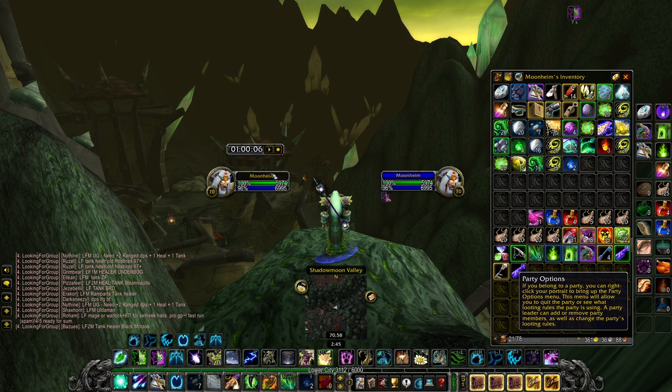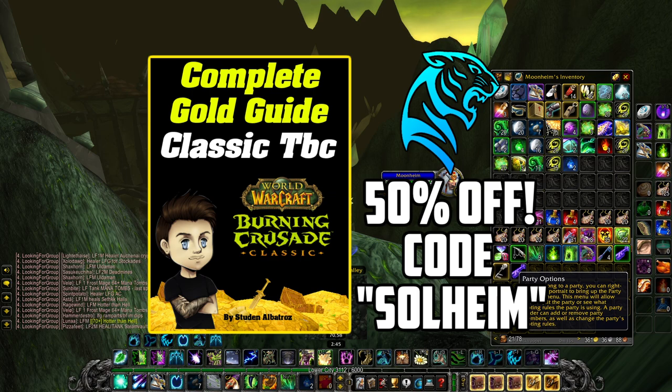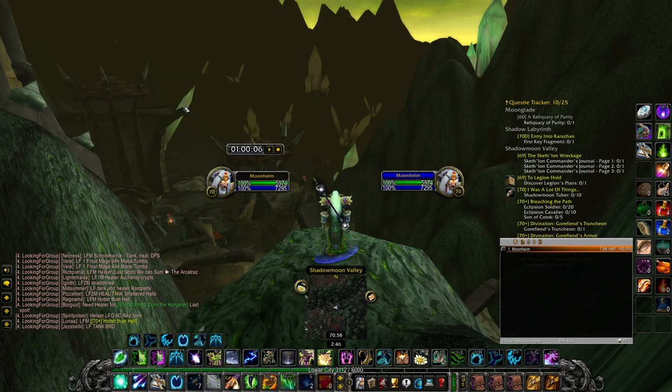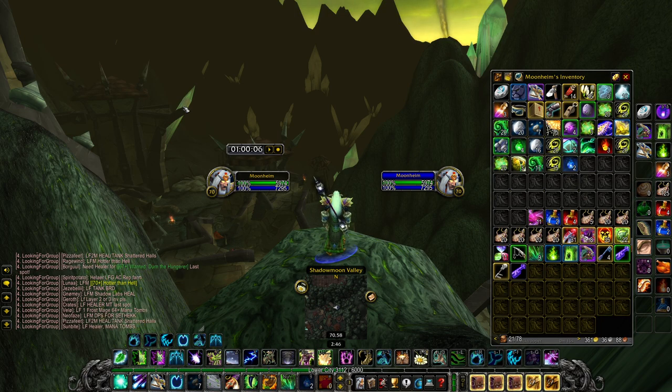Now we're going to go check out the final gold per hour from the farm, but before we do that I want to shoutout the Gold Making Guide for TBC by Studen, which is a fantastic gold making guide where you can find different Primal Farms, Profession Farms, and a lot of gold farms for TBC Classic. For example, I made a video yesterday about a gold farm for Giants in Terokkar Forest, and that farm came out in this guide approximately 2 days before it came out to the public, so you get headstarts on certain gold farms. You can also find different farms for Herbalism and Mining. If you want to make gold in TBC definitely check it out — use my code Stolheim to save 50%.